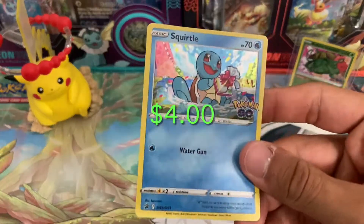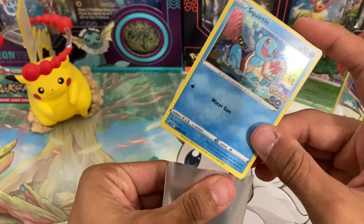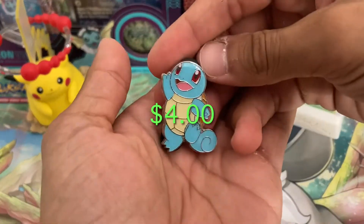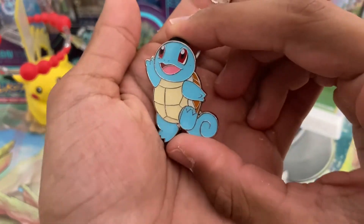Of course we have our Squirtle Pokemon card. Look how cute this Pokemon is. Squirtle is just an awesome starter and I am always a big fan of any product that includes Squirtle. And speaking of Squirtle, look at this beautiful little pin. I love that baby blue color for the little baby boy Squirtle. It's a perfect fit.